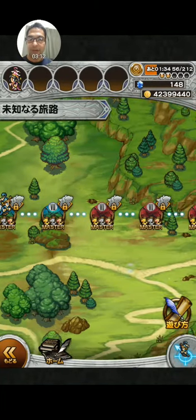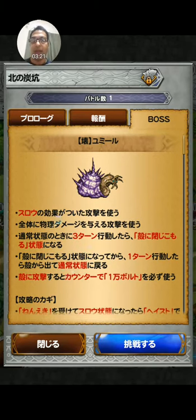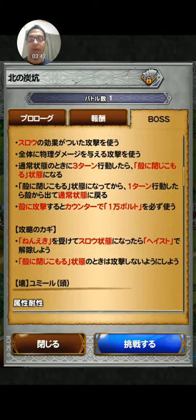The next boss is Yumi. His attacks can cause slow, and every three turns he will put his head in the shell. After one turn he will stick out his head again. If you hit him while he's in his shell, he will counter with 1000 Bolt.